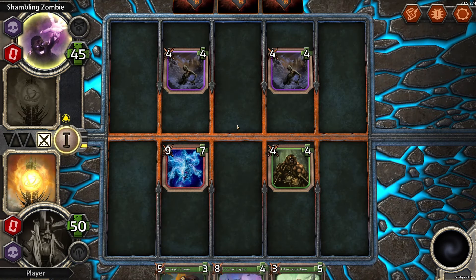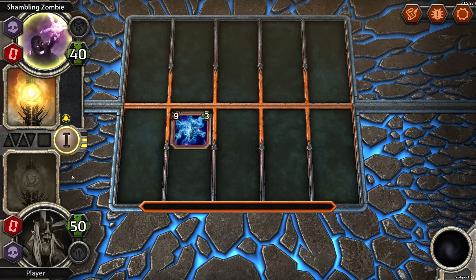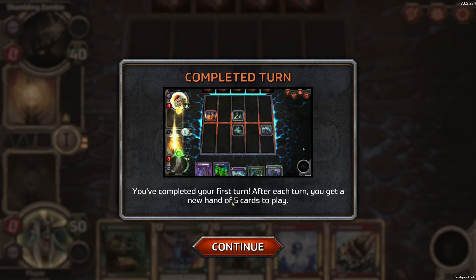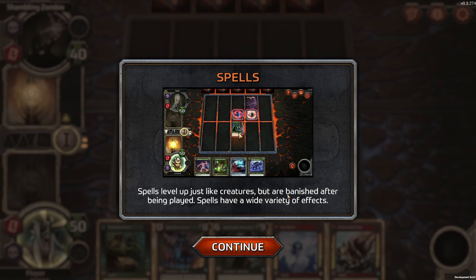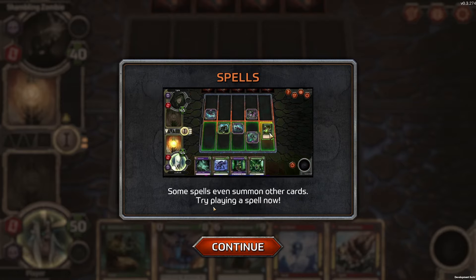So if we get him again later on, he'll be leveled up. You complete your first turn. After each turn, you get a new hand of five cards to play. This draw includes spell cards. Spell cards are distinguished by gems in the upper left corner. Spells level up just like creatures, but are banished after being played. Spells have a wide variety of effects. Banished after being played? How do you level them up? Some spells target an enemy, some even summon other cards. Try playing a spell now.